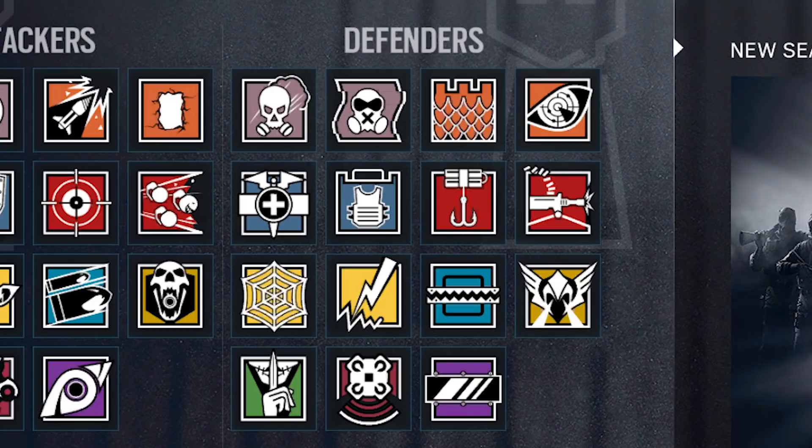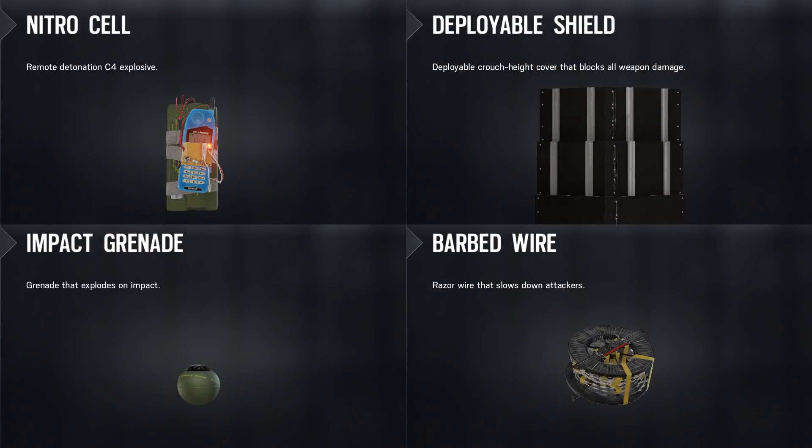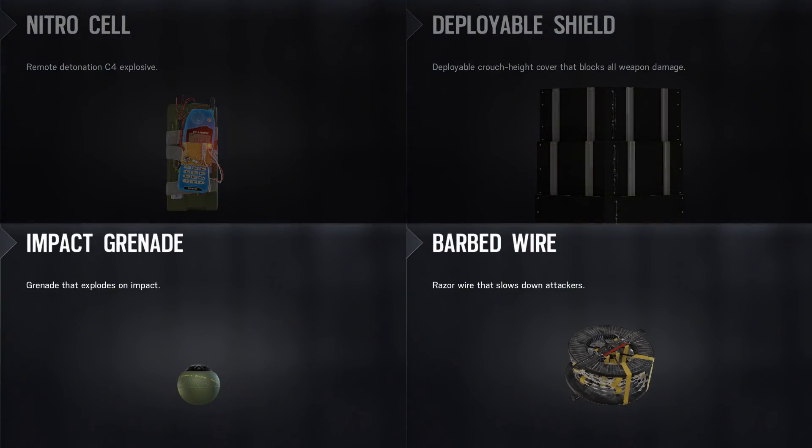Defenders have four gadgets: barbed wire, deployable shield, impact grenades, and nitro cells. What gadget you take is very dependent on the game mode, but generally for an anchor your best friends will be barbed wire and impact grenades.